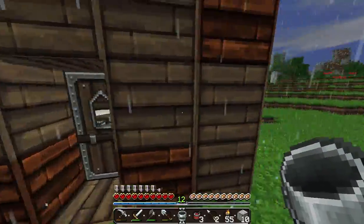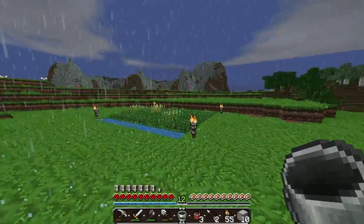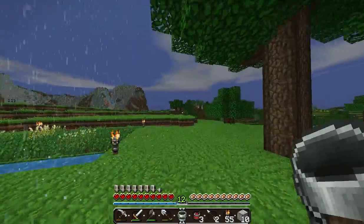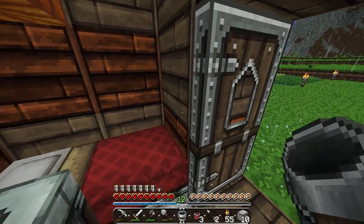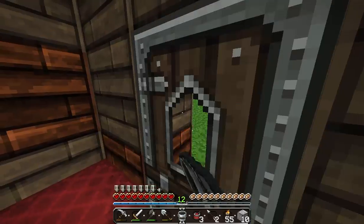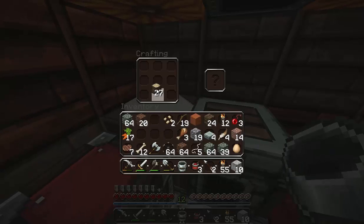So I think what we should do today is maybe make fences, make all this, and try and find some animals that we could tame and put in places. I'm not sure if we've got enough wood — actually, we've got plenty, we've got plenty.